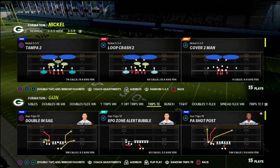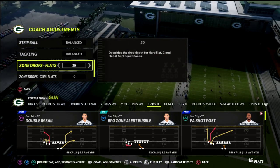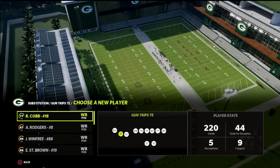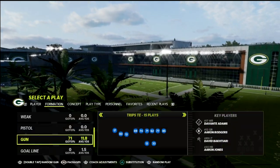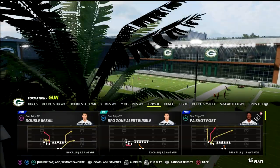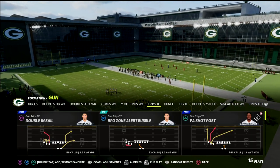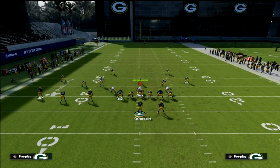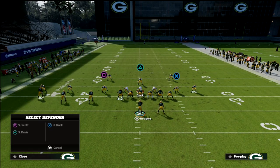What I want to start with is by showing you that I've got my clouds set to 30 here in practice mode. On offense, I'm going to sub in Marquez Valdes-Scantling at the slot position and you're going to see how he runs this crossing route. We're just going to come out and play PA Shop Post — real simple. This play last year was really good at beating 30-yard clouds, so I figured this would be a good place to start in trips tight end.